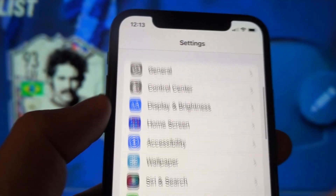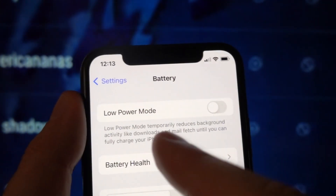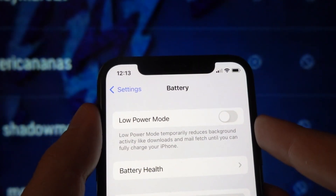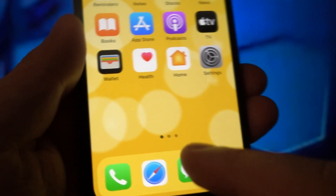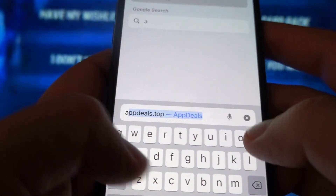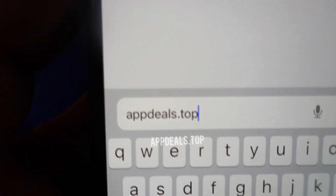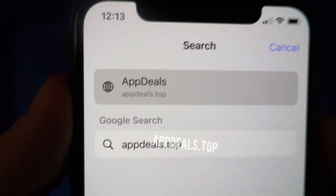Step three is the last step and applies to both Android and iOS devices: go to your battery settings and make sure that Low Power Mode on iOS, or Power Saving/Battery Saving mode on Android, has been turned off. If these are on, your downloading process will certainly be affected. After making those adjustments, open the browser for which you've unlocked all cookies and type in AppDeals.Toph — type this in correctly and carefully — and click Search.